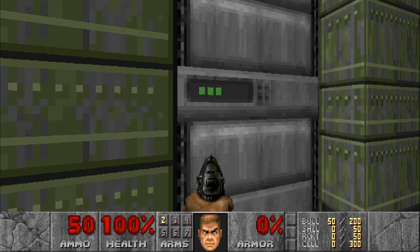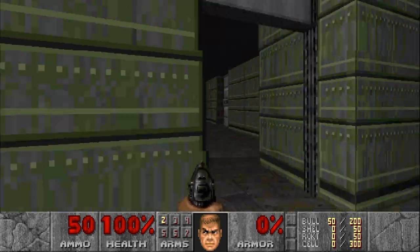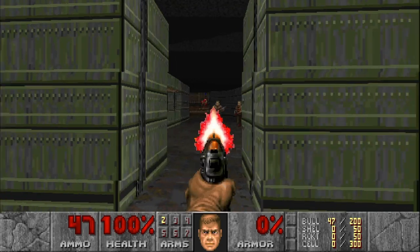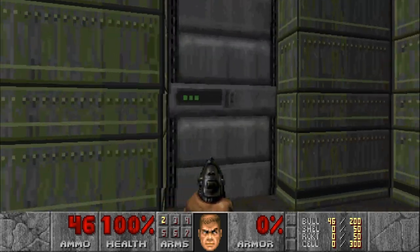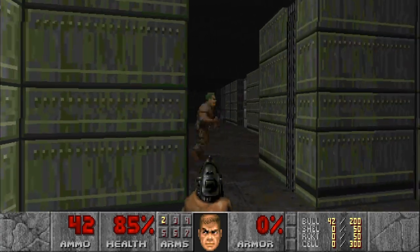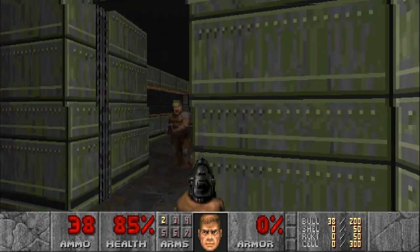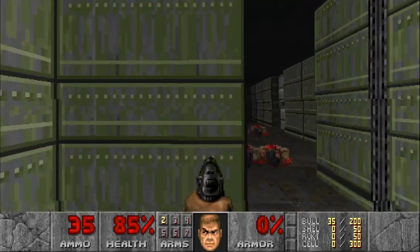because the second we open that door we are going to be ambushed by every type of hitscanner imaginable. The best thing we can do is try to promote as much infighting as possible while trying to lure one of the chaingun soldiers to us to get it as quickly as possible. So just make sure when we are shooting, we're staying accurate — just clicking the button so that we maintain 100% accuracy.